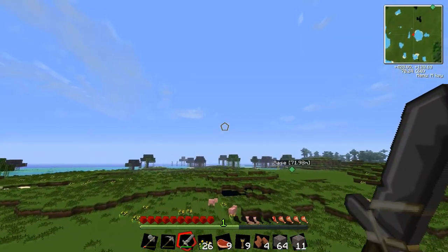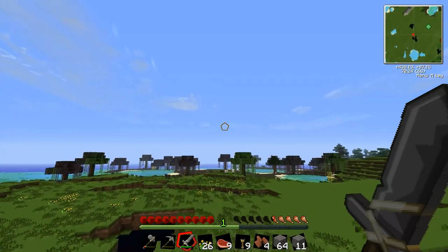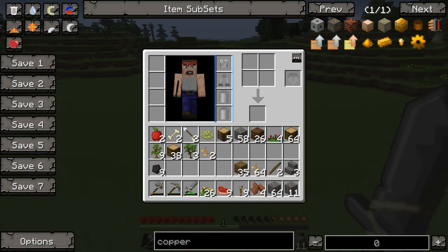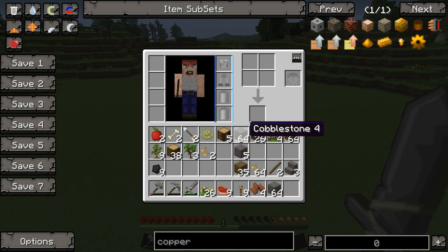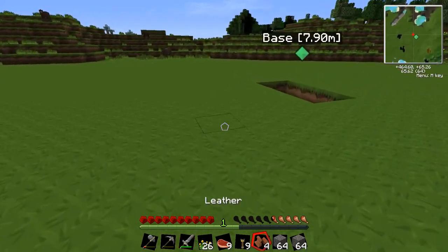Let's go ahead and get back over to the base. We'll get that mine started. Actually, I've got a pretty nice supply of cobblestone right now. Maybe I should just go ahead and start the foundation — not even worry about the mine yet. Let's do that.